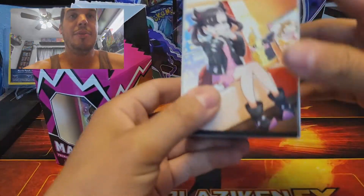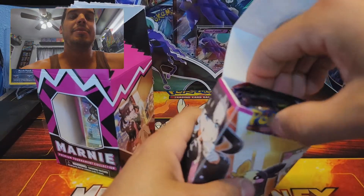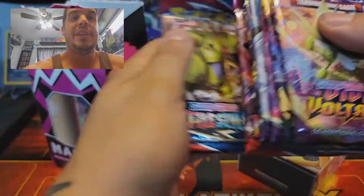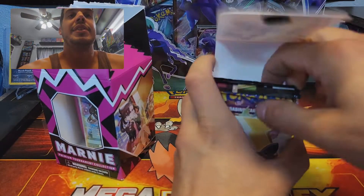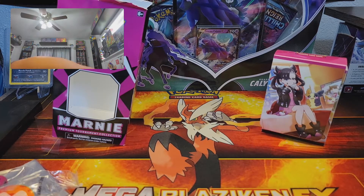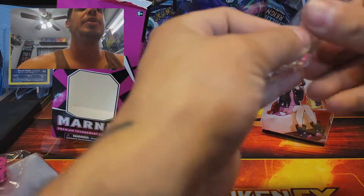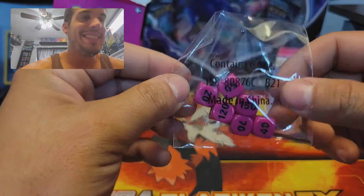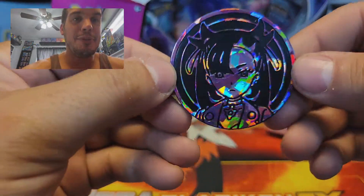I don't even know what I'm looking at! Cool little deck box, and a little pouch — this comes with seven packs in it, one through seven, a nice variety of Pokémon packs. But wait there's more — also comes with condition counters, though those went straight to the trash, not gonna lie. And this hot pink dice — which is really cool — and the Marni coin.